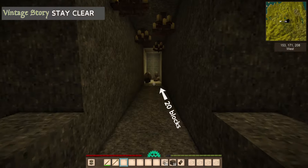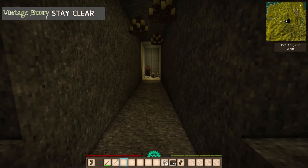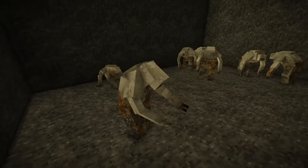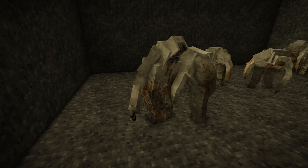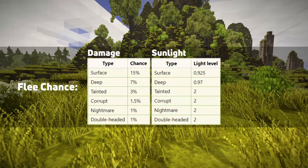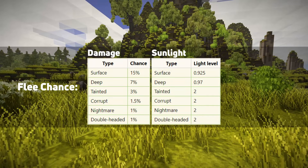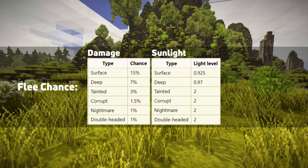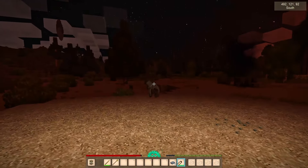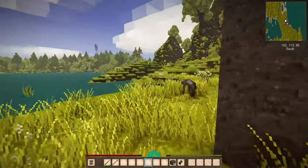There are two more things to be aware of when it comes to drifters. They will not chase you unless you're within 20 blocks — they'll just mind their business and wander around, or do that weird thing where they're yawning or screaming. What happened to these poor creatures? Drifters will also flee — they have a chance to flee in sunlight, and the breakdown varies per drifter type. They'll also run if they receive damage, fleeing for up to 10 seconds. I don't ever count on them fleeing; I just flee first.